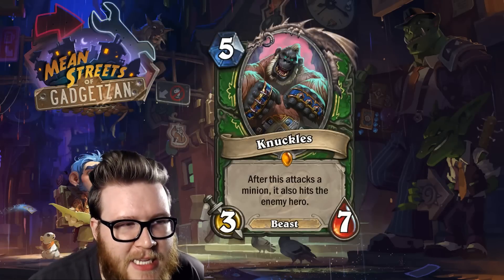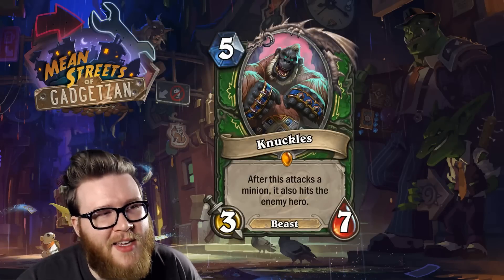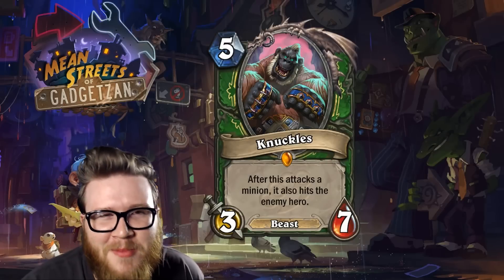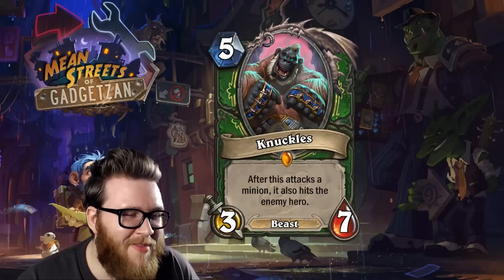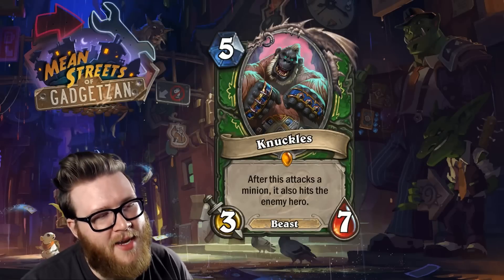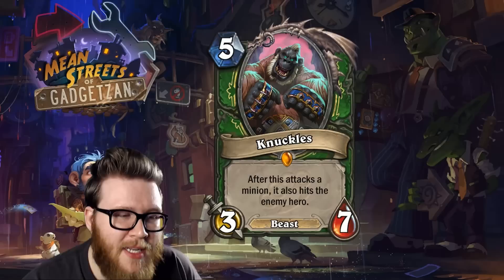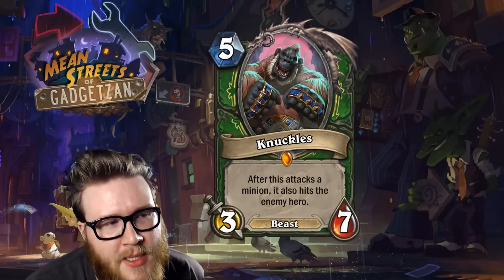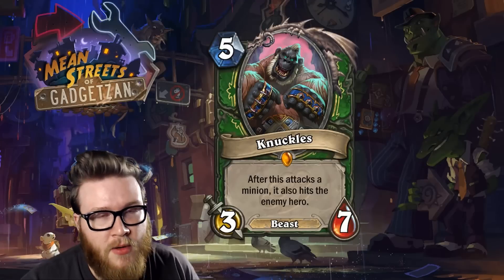Starting off with the new Hunter class legendary: this is Knuckles. He is a gorilla with some brass knuckles or thorium knuckles or some sort of knuckles. He's a five mana three-seven Beast, and his effect is: after this attacks a minion, it also hits the enemy hero. So essentially this is the kind of minion that allows you to double down on all of your damage.